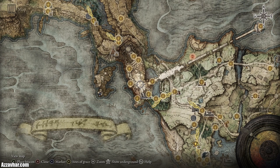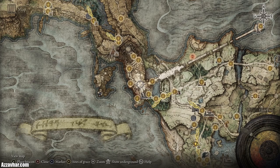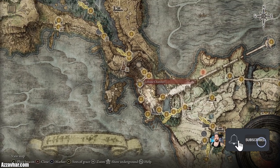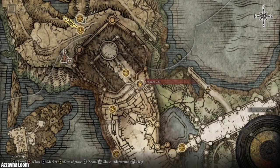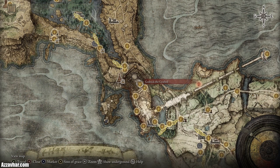It is worth mentioning that I do have boss guides for pretty much most bosses in this game, so feel free to check out my boss guide playlist if you're interested. Once Margit is defeated you can make your way through Stormvale Castle until you eventually get to the secluded cell site of grace, and just beyond that you'll find Godric the Grafted, who is the first demigod boss you'll face.